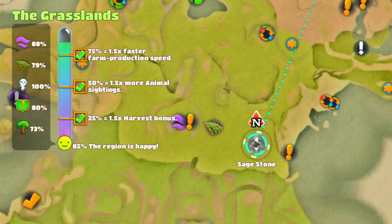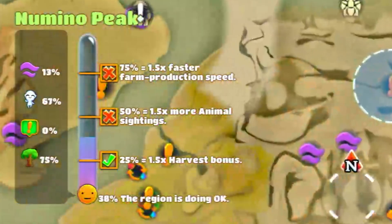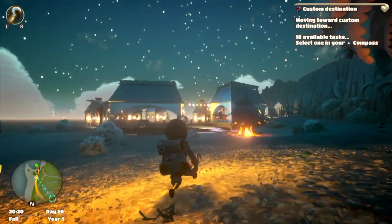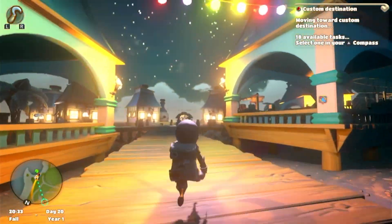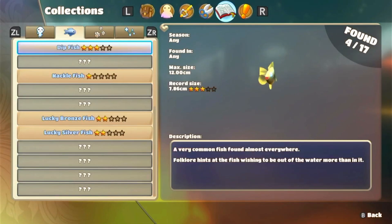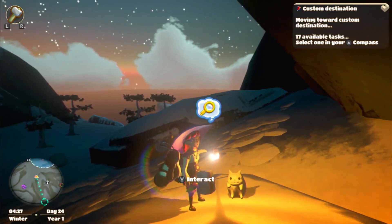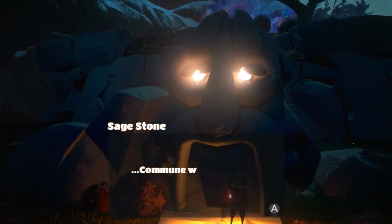Each area has its own set of things to collect and tasks to complete. Other than giving you the sweet satisfaction of completing them, which is more than enough for me, you'll also be rewarded as completing these tasks will increase the overall happiness for that area, giving you perks such as more animal encounters and enhanced production speed for your farms. Not only do you have many different items to collect, such as fluffy little kittens — seriously though, how cute — there's also puzzles to solve, structures to repair, trees to plant, Merc to get rid of and more.